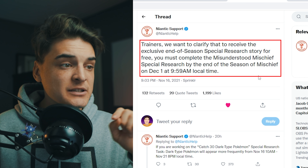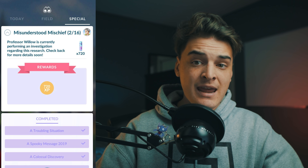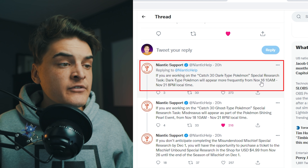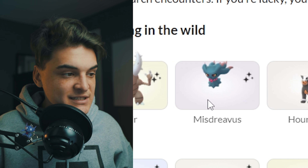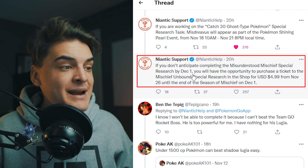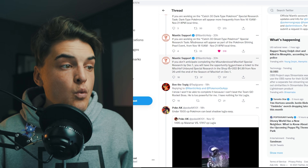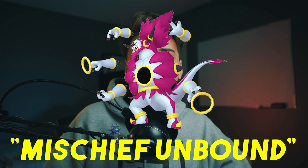Very important: Niantic tweeted that to receive the end-of-season special research story for free, you must complete the Misunderstood Mischief special research by the end of Season Mischief on December 1st at 9:59am. If you haven't completed it, make sure you do — because if you don't, you'll have to pay for the next research. Dark types are appearing more often during this event, November 16th to November 21st, to help with the Catch 3 Dark Type task. If you don't complete Misunderstood Mischief by December 1st, you can purchase the Mischief Unbound special research for $5 from November 26th to December 1st — which is pretty much how we'll be catching Hoopa Unbound.